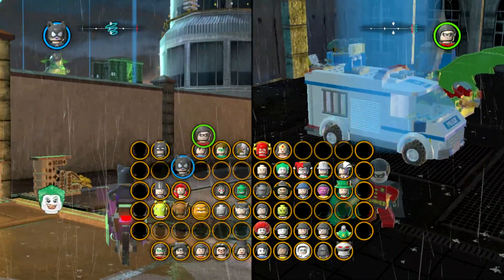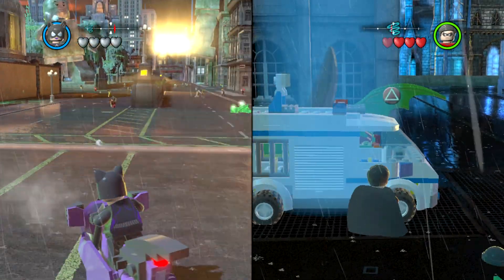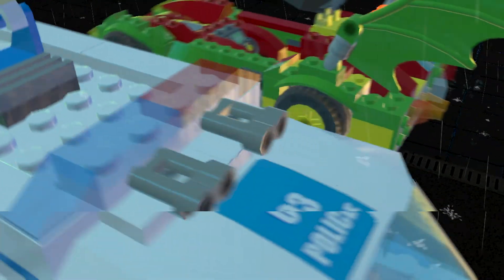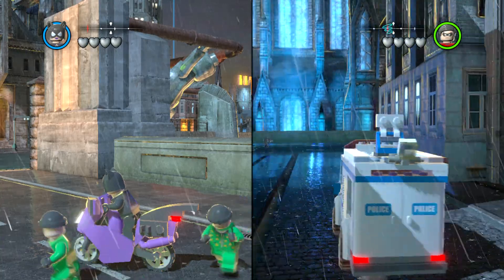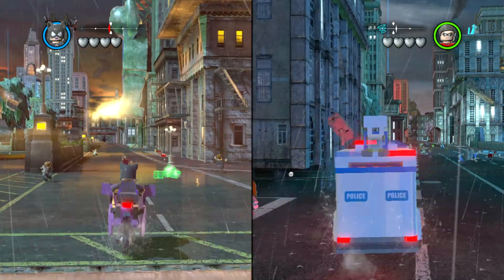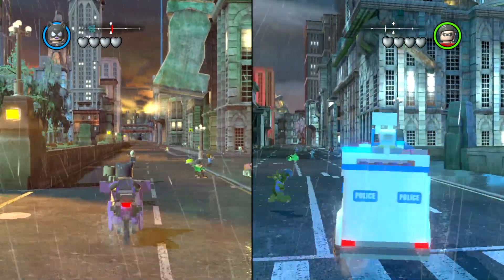Now we haven't got the police officer yet, so we'll just have to try it out with Robin. Here we go. One thing you can do with this guys — it doesn't have any additional abilities, but it does have the sirens, like the ambulance does.